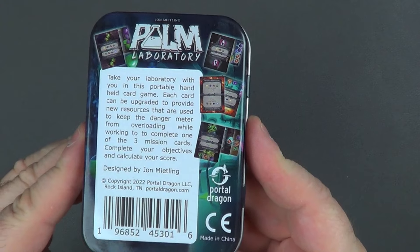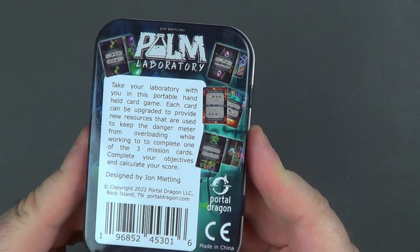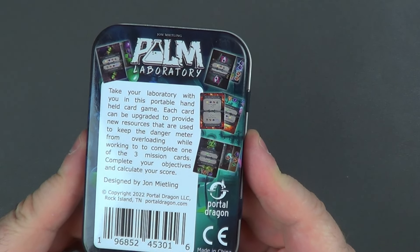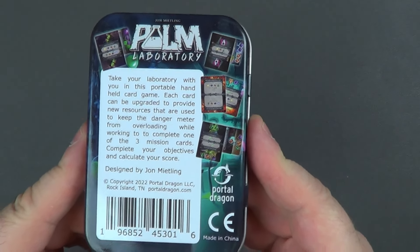Take your laboratory with you in this portable handheld card game. Each card can be upgraded to provide new resources that are used to keep the danger meter from overloading, while working to complete one of the three mission cards. Complete your objectives and calculate your score.